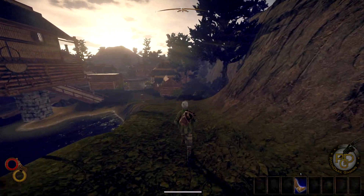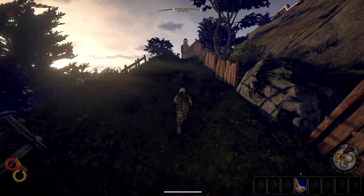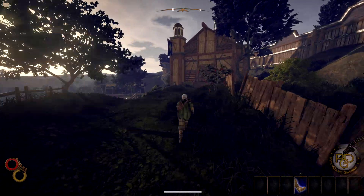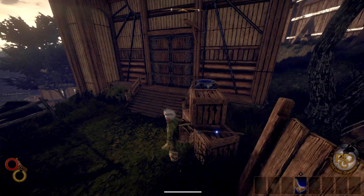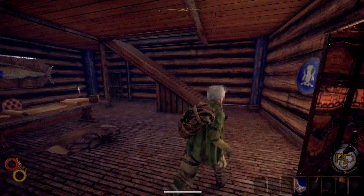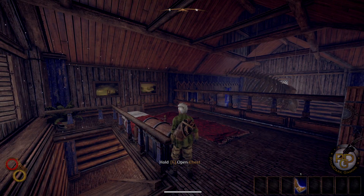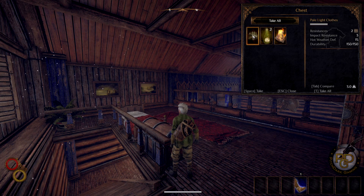Actually before we do that, let's go up here. If you go inside the town hall you can usually get a piece of armor here. There's an axe right here — if you want to use two-handed weapons grab that one, it's a good starting weapon. I'll go back for all this other stuff and sell it. I will be doing a single-handed weapon, probably going to go with the sword. This armor piece would be good for when we go to the desert — it has really good hot weather defense.